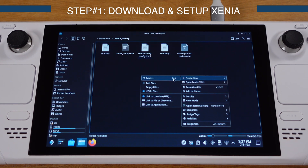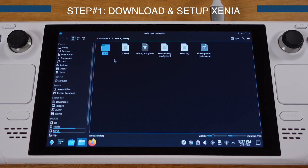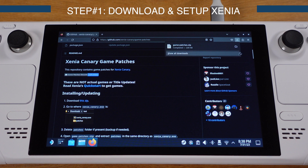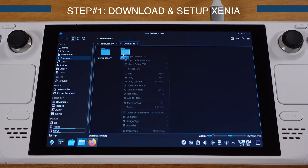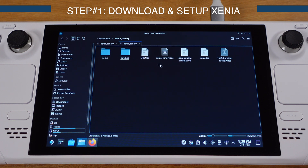Next, create a new folder and name it 'roms' — we will drop all the game ROMs into this folder later. The next folder we need is a patches folder. This is optional, but most of the time using the patch file can improve gaming performance. I have made a dedicated video on how to use patch files. Go to the relevant website, download the patch file, extract it, delete the original zip, then move the patches folder into our Xenia Canary folder. If you don't want to use patch files, you can skip this step.